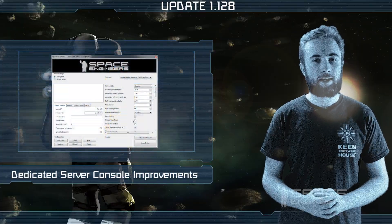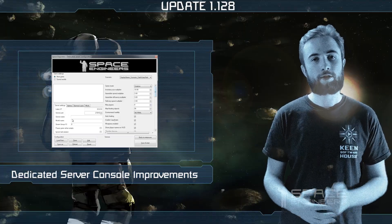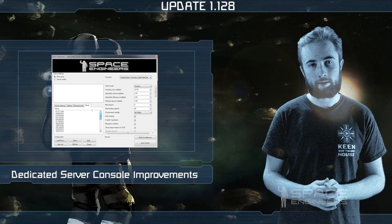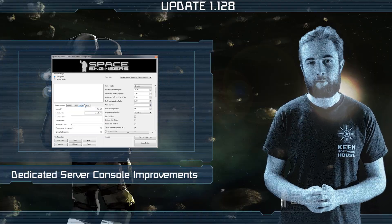Secondly, this week we're continuing to improve the dedicated server console. The console now supports Control+Shift and Control+A commands, so hopefully this should help out those dedicated server admins even more.